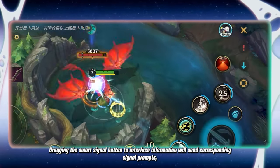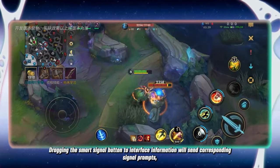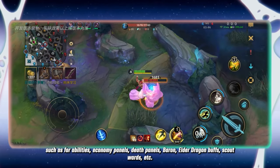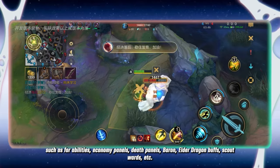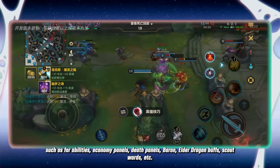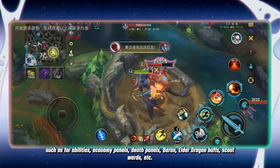Dragging the smart signal button to interface information will send corresponding signal prompts, such as for abilities, economy panels, death panels, baron, elder dragon buffs, scout wards, etc.